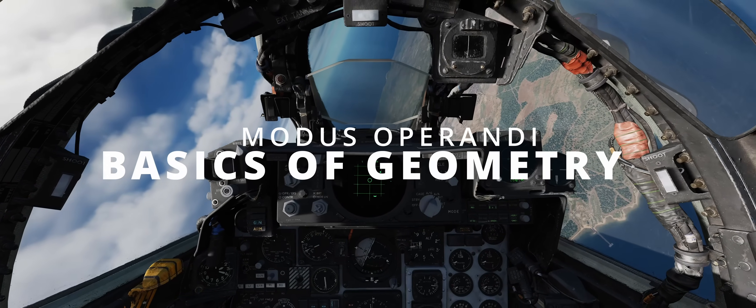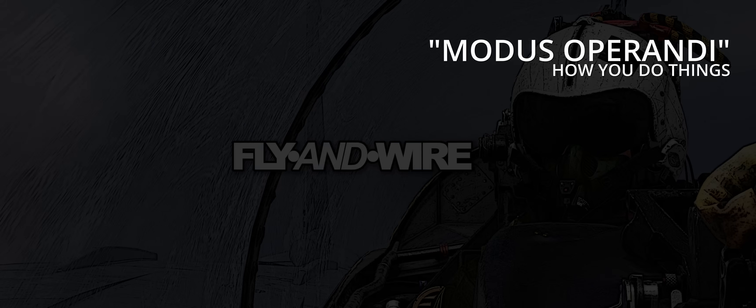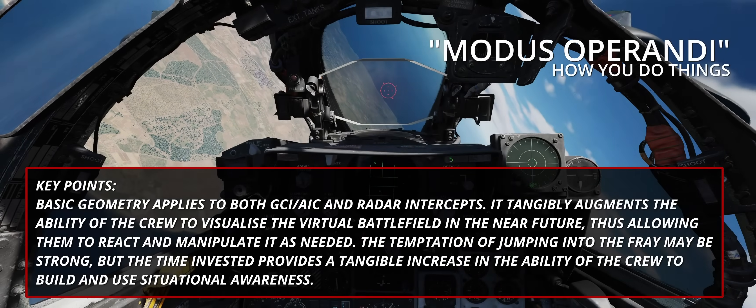The basics of geometry. More action-orientated players may not like the idea of refreshing high school maths concepts. However, they are key to understanding what is happening around the Phantom 2. Not only do they help to interpret the status quo, but also how the situation will evolve in the future, assuming parameters are unchanged of course. Basic geometry applies to both GCI/AIC and radar intercepts. It tangibly augments the ability of the crew to visualize the virtual battlefield in the near future, thus allowing them to react and manipulate it as needed. The temptation of jumping into the fray may be strong, but the time invested provides a tangible increase in the ability of the crew to build and use situational awareness.